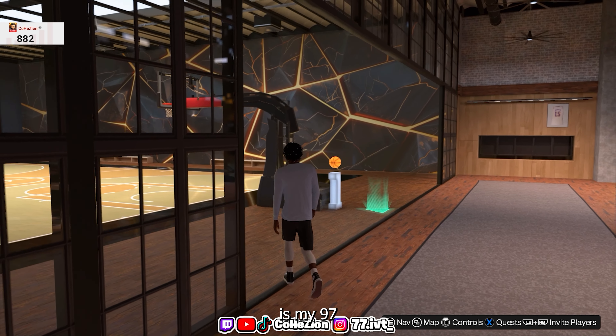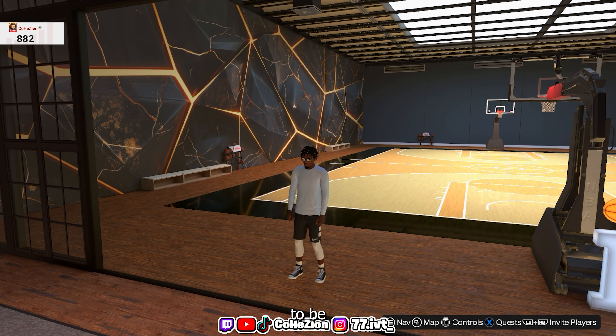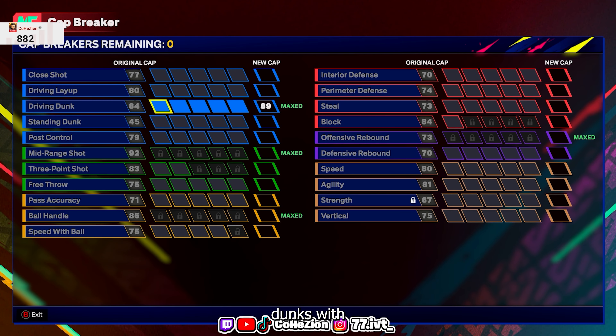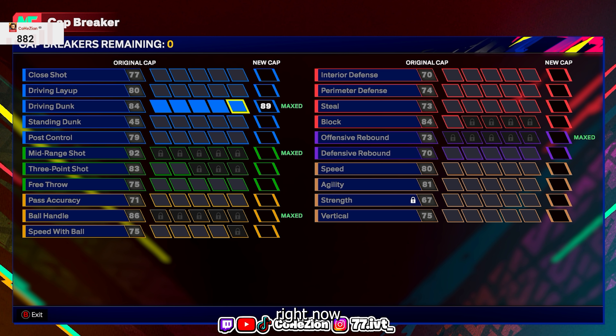The first build is my 97 Mid-Range Slasher. This used to have a different archetype name — if you go to my channel there's a video called 'The Four Way Forward,' that's this build. What makes him already crazy is that he's an all-around build across his attributes, and now he has contact dunks with an 89 driving dunk, so he's at a place where he literally cannot be stopped.